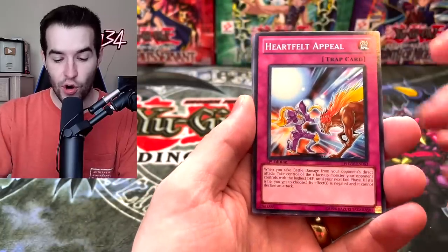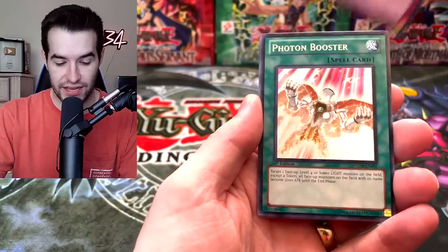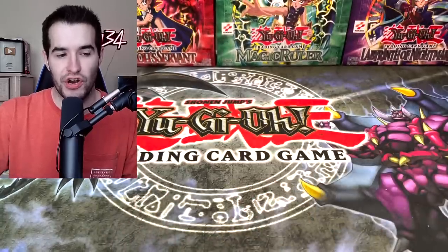Vylon Ohm. We got the Heartfelt Appeal. Eviltile Gefyro. Champion's Vigilance — the classic Duel Links Blue Eyes card from the OG days. Photon Booster. And Ceiling Ceremony of Sweetin. Monster Slots and Fiery Fervor. A little bit of a slow start, but we've got a lot of packs to go and there's a lot of good potential in these packs.